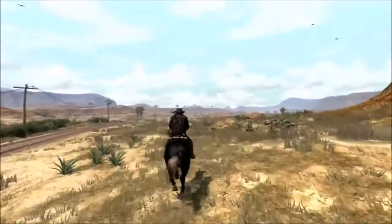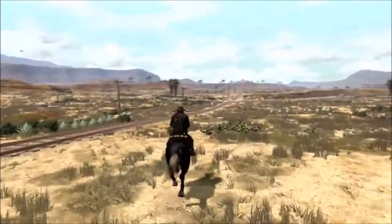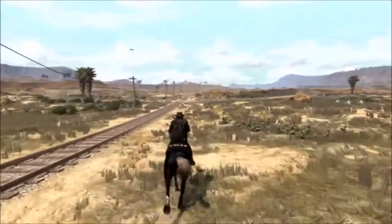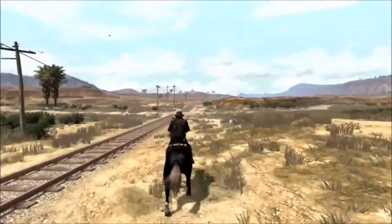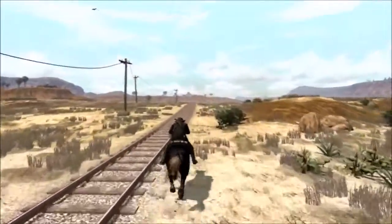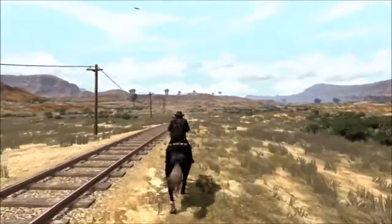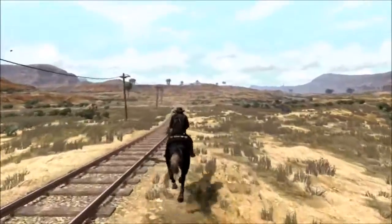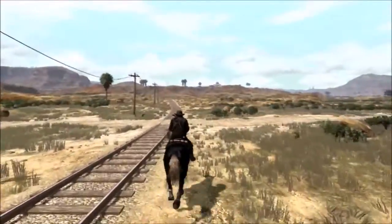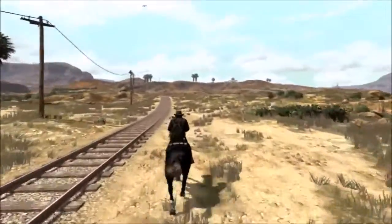Over there, on top of that plateau — I don't know if you can see it — is probably the largest town in Mexico, or in Nuevo Paraíso, called Chuparosa. It's still the first town you come across after crossing the border in the story.